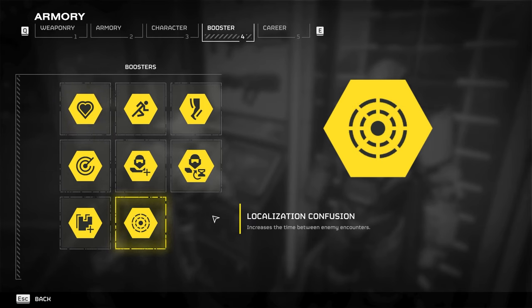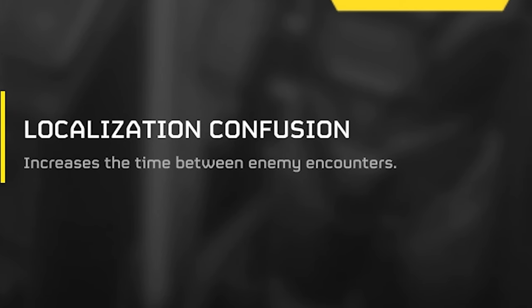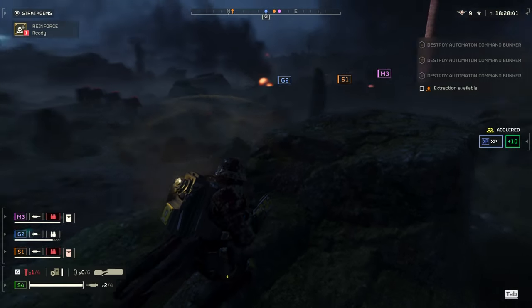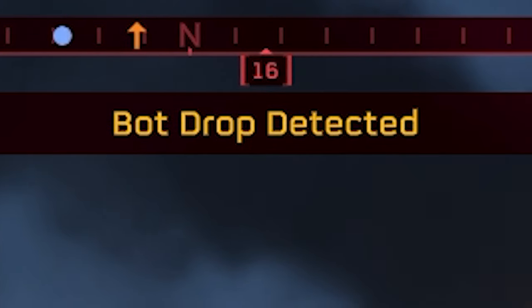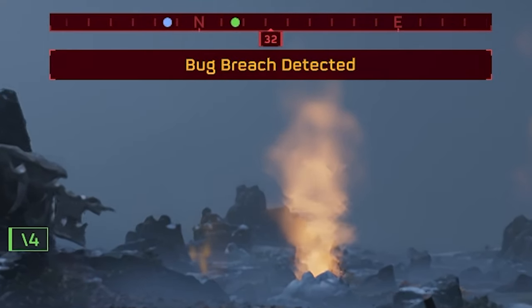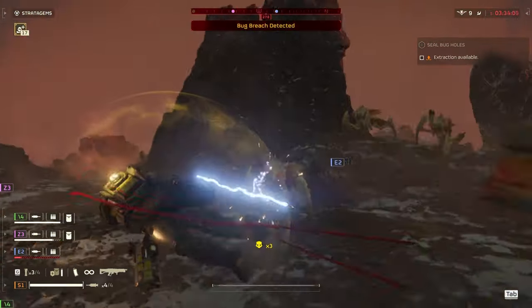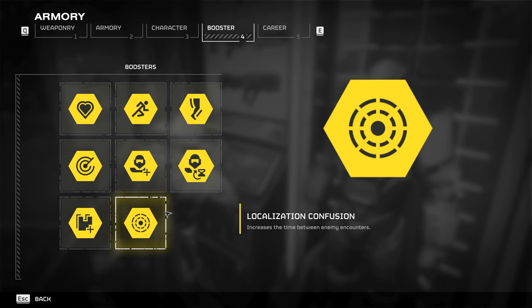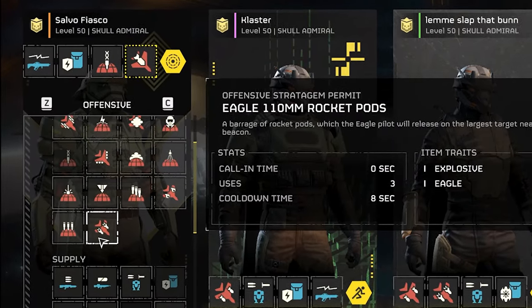Another notable thing you get from the war bond is this booster called Localization Confusion. As the name suggests, it's confusing. The description reads: increase the time between enemy encounters. Based on my understanding, encounters here does not mean the amount of enemy patrols you find in game. Instead, it has something to do with the frequency of bot drops if you're fighting automatons, or bug breaches if you're fighting bugs. These drops and breaches have a cooldown timer between one breach to another, and this booster supposedly increases that cooldown timer so you won't have to face breaches back to back. Does it actually work? I have no idea, but I equip it anyway and treat it like a good luck charm.